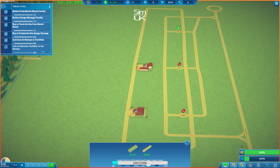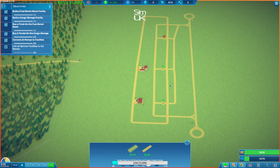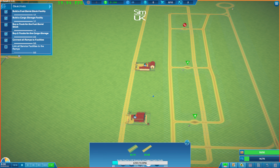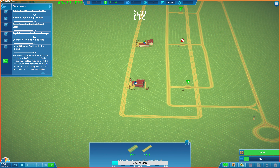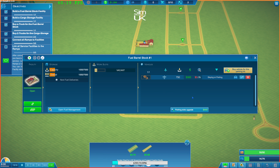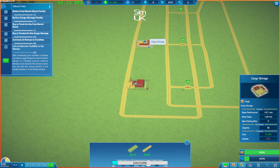Link all service facilities to the ramps - have I not done that already? After connecting your facilities to ramps, you have to assign ramps for each facility to service. Facilities must be linked to ramps, or vice versa, for the service to work. You can find the linking buttons in the facility window or in the ramp window. Can I link to all available ramps? Brilliant - that just immediately connected to all available ramps. Yes!